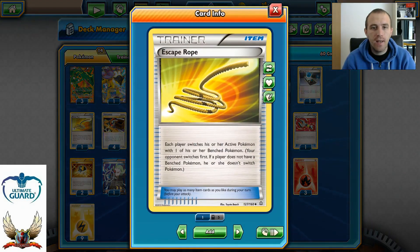One Escape Rope — always good to have in your deck. It's like a free Catcher in the format, but you can't choose your opponent's active Pokémon. You force them to switch one of their benched Pokémon into the active spot. And with Junk Arm we can replay Escape Rope over and over again.